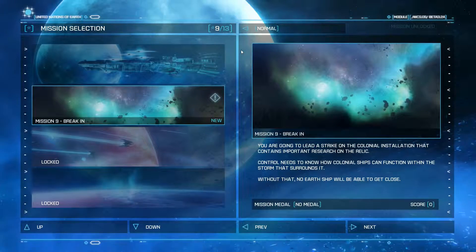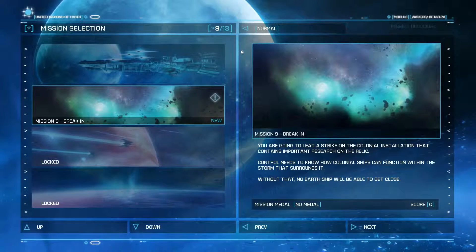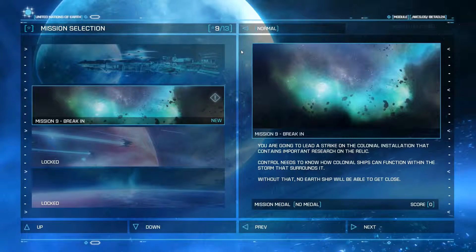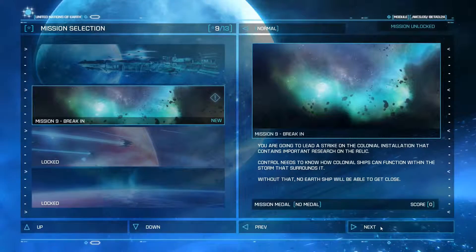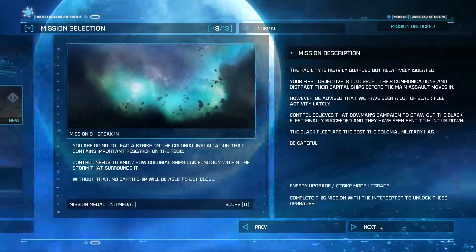You are going to lead a strike on the colonial installation that contains important research on the Relic. Control needs to know how colonial ships can function within the storm that surrounds it. Without that, no Earth ship will be able to get close. So the Relic is their big super weapon they've uncovered, which the Colonials have used to destroy the Earth fleet. So that's a bad thing.